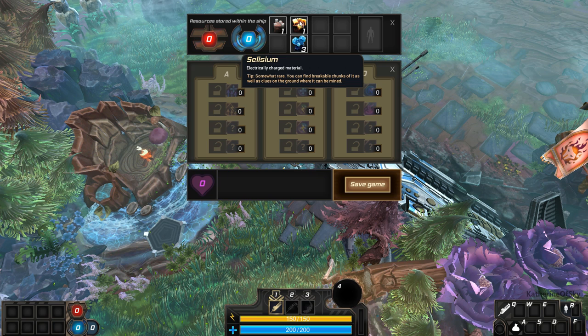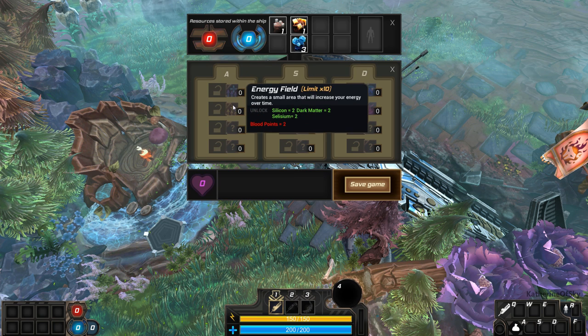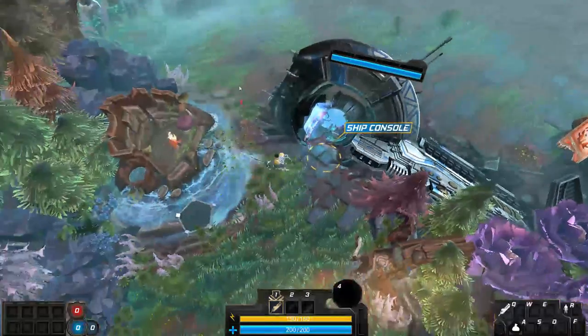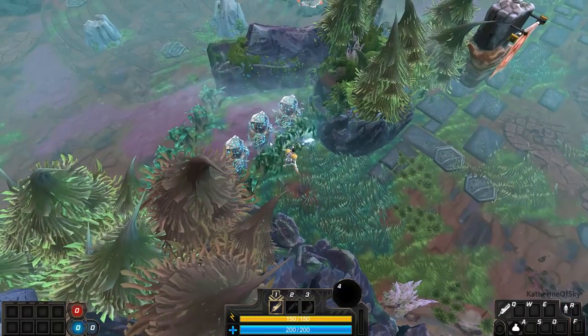What have we got? We've got Oxygenic Shale, Silesium, and Silicon. I need Dark Matter and some blood points. Alright, fine. Let's go this way.